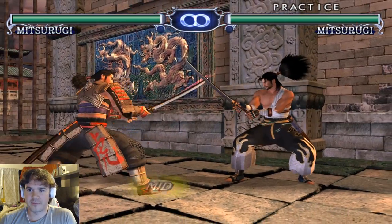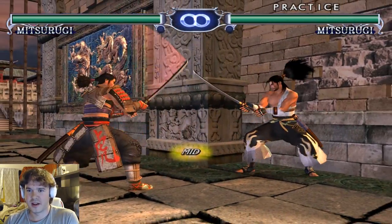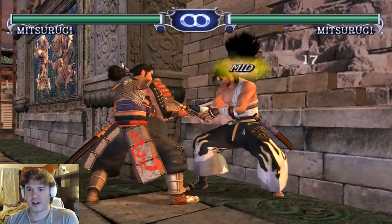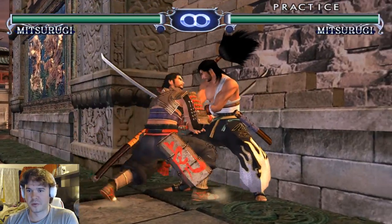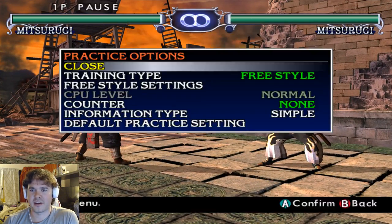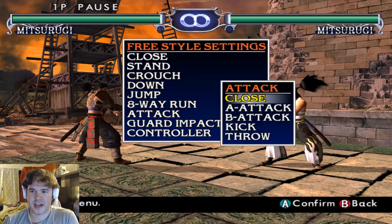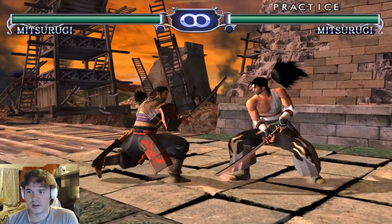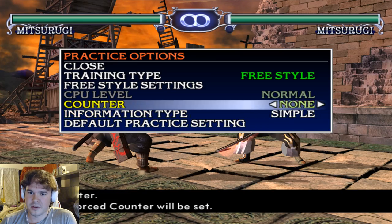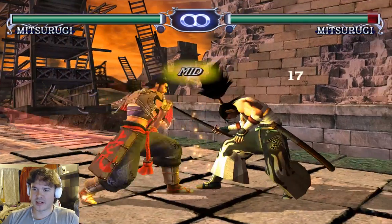BB by itself is probably his quickest mid. It's very good because of its overwhelming range. You can do some cool stuff with it — you can fake the opponent out by either doing the cancel, doing one hit, or doing two hits. The move is generally safe across the board so you don't have to worry about retaliation. BB is always going to be one of his great moves.